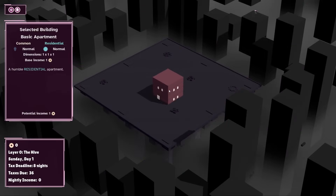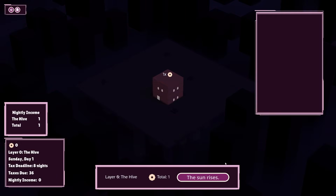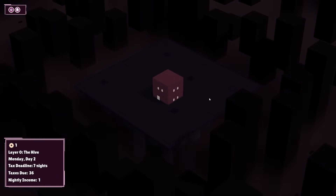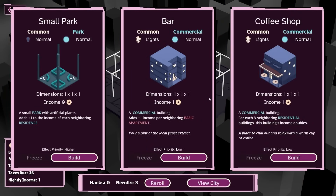We can choose to build this pretty much anywhere we want to. I will build it. Night will fall. I will make the income. And happy days. When night 2 rolls around, we want to be thinking about how we can try and hopefully get a little bit of additional value, maybe from that apartment block, or maybe from the next door buildings that we are about to build.